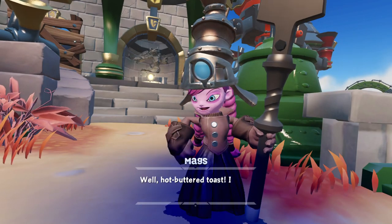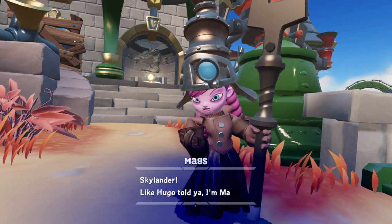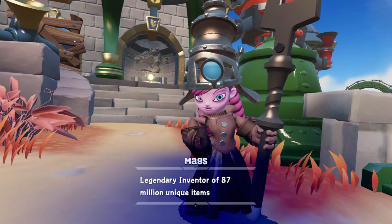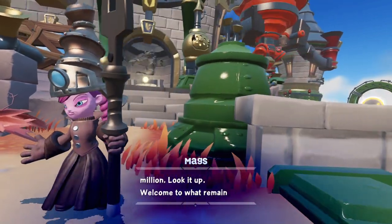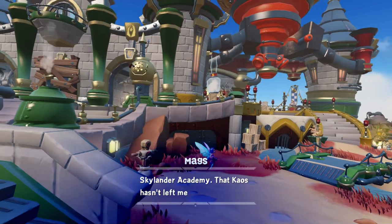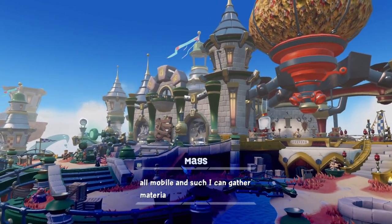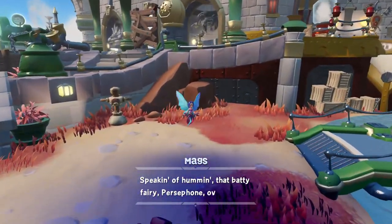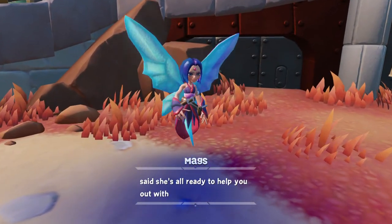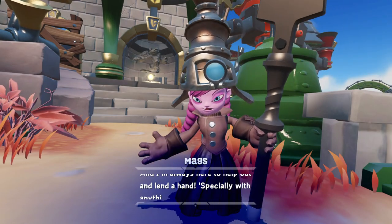Alright, let's talk to Mags! If you ain't a sight for sore eyes, Skylander! Like Hugo told ya, I'm Mags, legendary inventor of 87 million unique items — that's a literal number by the way, 87 million, look it up! Welcome to what remains of Skylander Academy! Chaos hadn't left me much to work with, but we are officially functional! Now that we're all mobile and such, I can gather materials to make repairs and get this place humming again! I'm always here to help out, especially with anything technical.